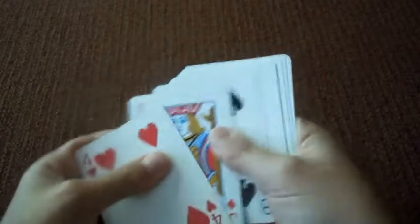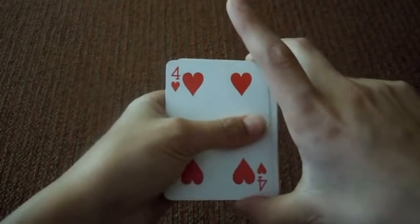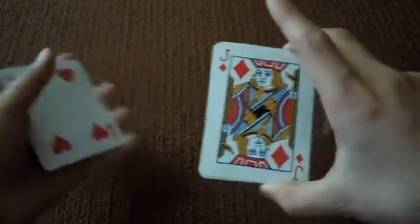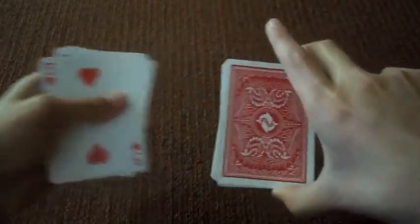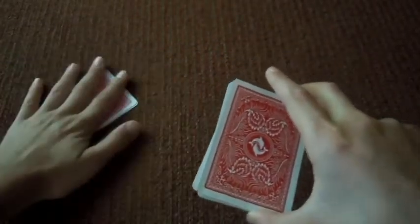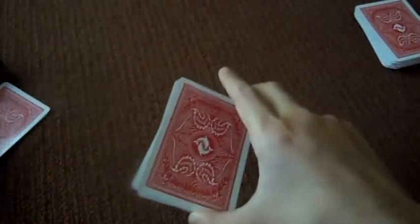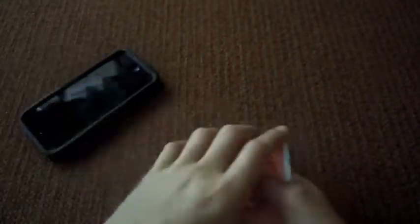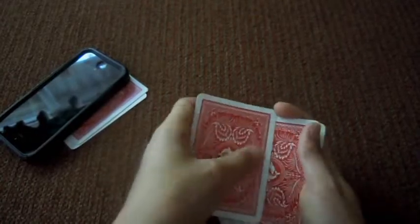See? Half of the deck is upside down. So what we're going to do is — if you see your card, do not say anything. Okay? Just let me keep going. I'm going to put your hand on right here. I'll get my iPhone, just to hold on to them. And then what we're going to do is shuffle this deck a few times.